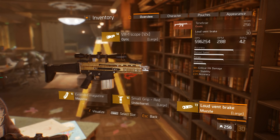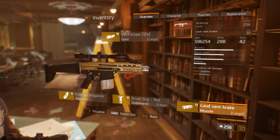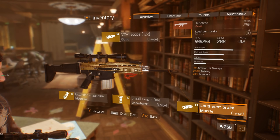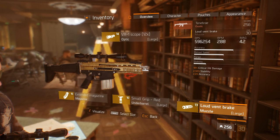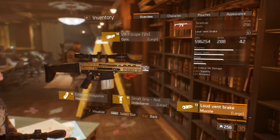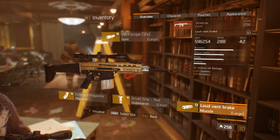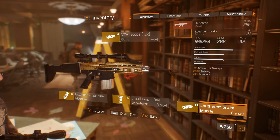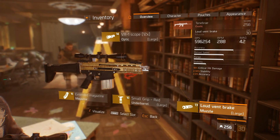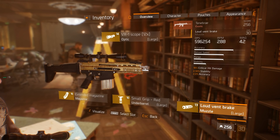Tenebre belongs to the family of the SCAR-ACE variant rifles, and that immediately tells you that this exotic weapon has definitely the highest damage potential when we are talking about PvE content. That high damage potential will definitely compensate for the relatively small magazine size, which is 20 bullets by default.